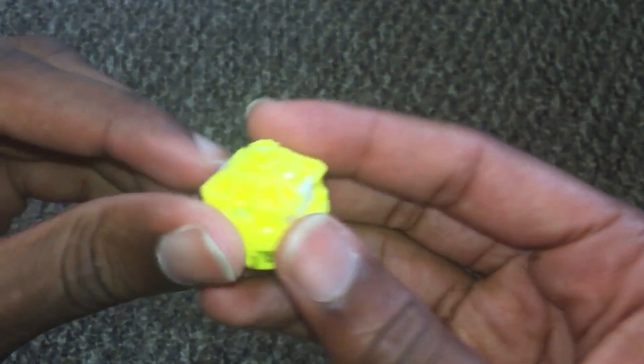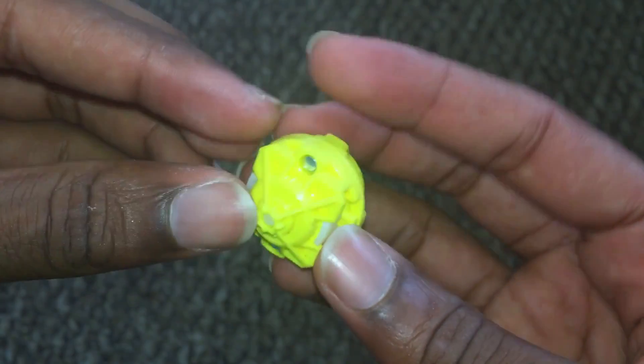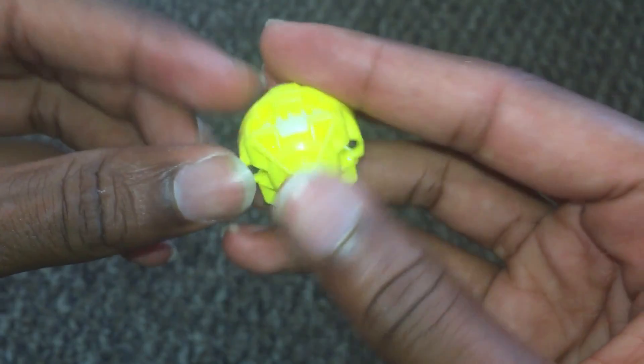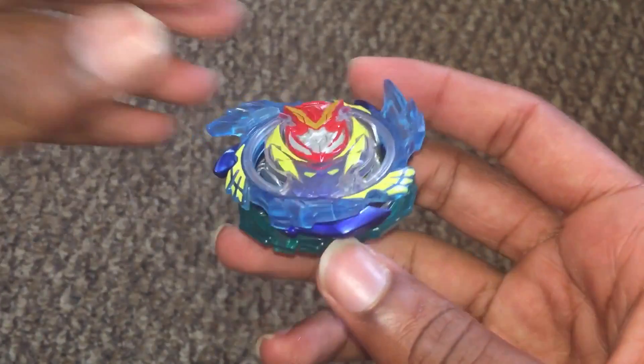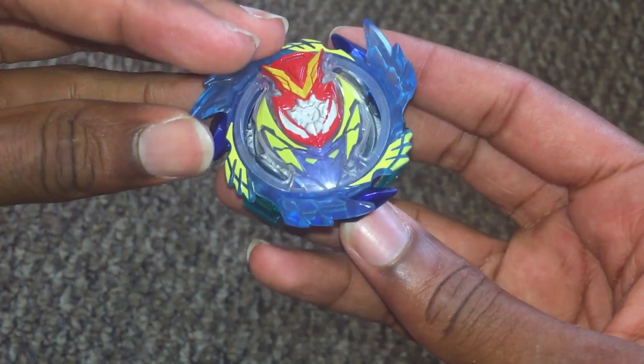And last but not least, a yellow Reboot — pretty decent yellow. I think it's the same color as the edge that came with Phantasm P2. Putting this combo together — there you go. The camera keeps going out of focus, but there it is.